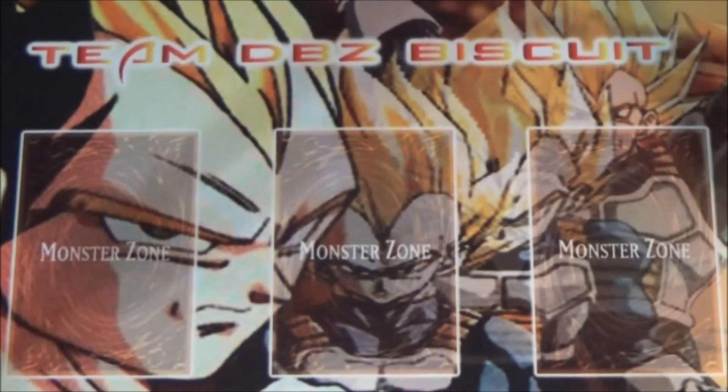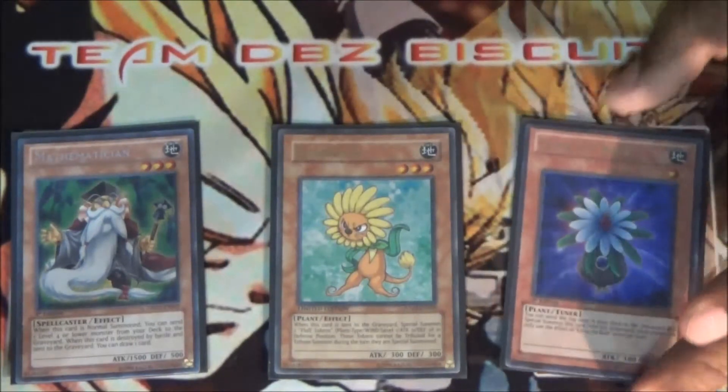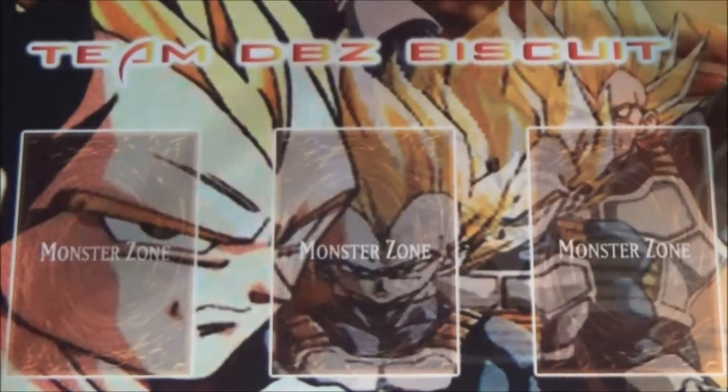I still run a plant engine with one Mathematician, one Dandylion, and one Glow-Up Bulb. Mathematician helps me get Level Eater, Glow-Up Bulb, or Dandylion into the graveyard. Dandylion helps you get those free tokens, and Glow-Up Bulb helps generate more plays and speed the deck up a little bit.